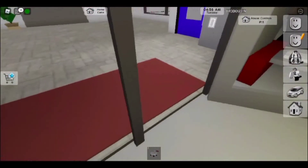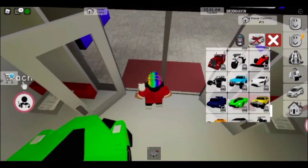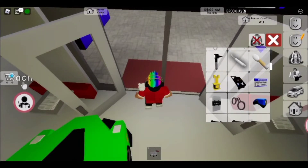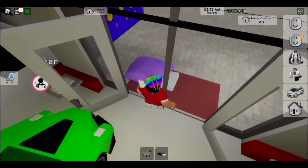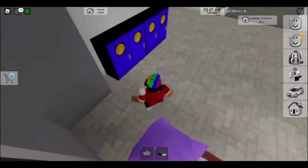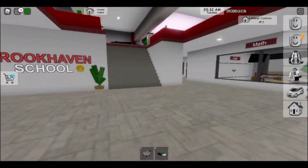Oh my god guys, it's pink in the entrance to the school! But wait - I'm gonna use a camping bed to dodge it. I'm gonna use smart parkour - I'll put a bed down and jump on it. Oh god, I'm on the edge... yes! Please don't fall... yes, yes! Oh my god guys, I have done parkour just absolutely wonderfully!